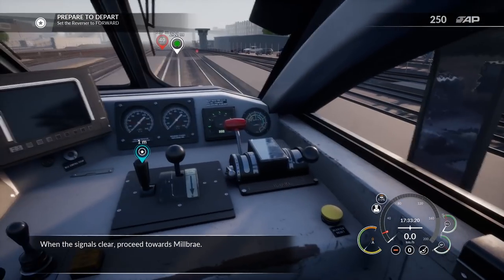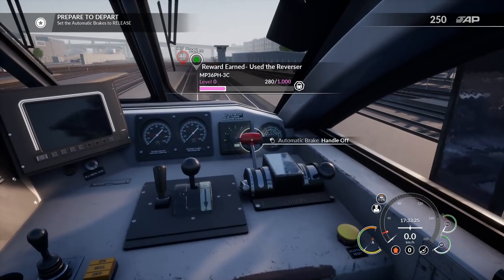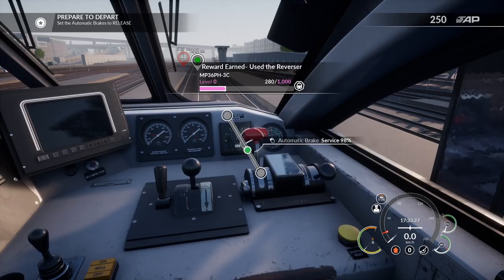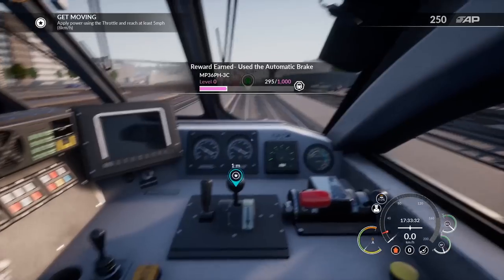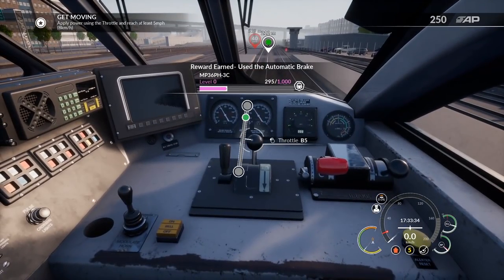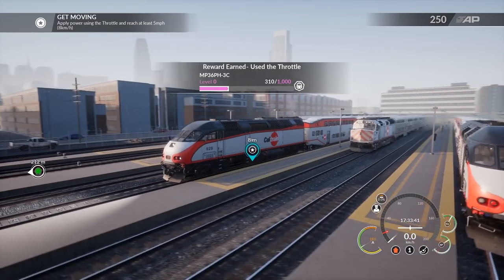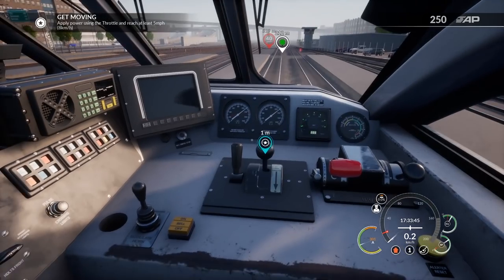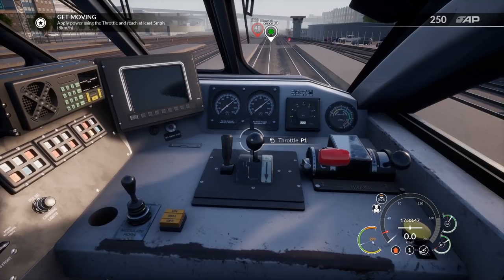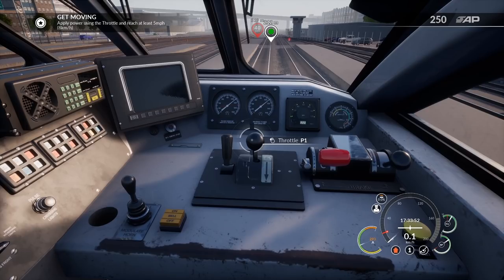Let's set the reverser to forward — that's this one here — then we'll disengage brakes and roll forward. Let's put her all the way down to initial reduction to release. There we go and away we go. Throttle to P1 to start moving — the power wand is what we're looking for. She's going to have to gain some power; we'll probably flip it up to about two or so. Apply power using the throttle and reach at least five miles per hour, otherwise known as eight kilometers an hour.